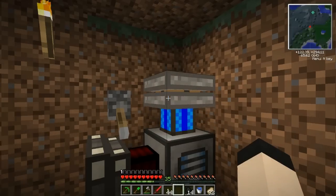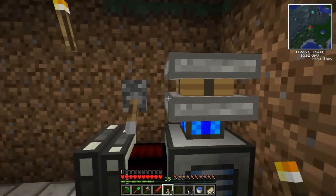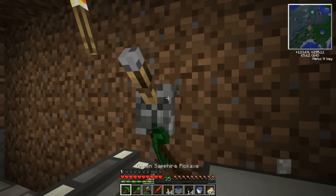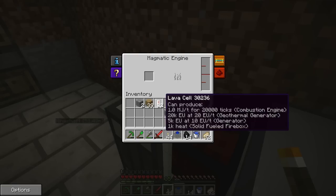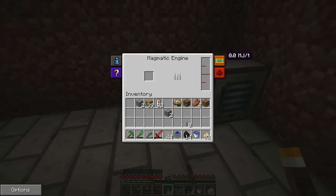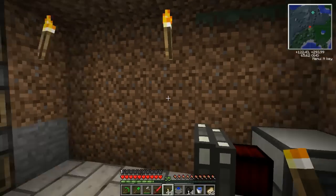Look at this crazy sterling engine — how is it still running? It says power use is zero, so it's not still running. Levers are not necessary for magmatic engines. Does this no longer accept lava cells? What's going on here? Don't tell me I have to actually pump lava into it.